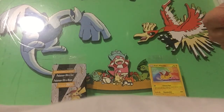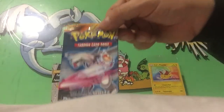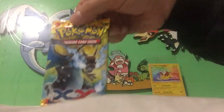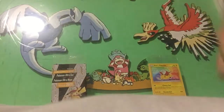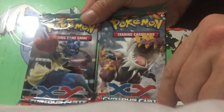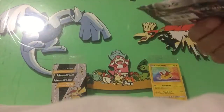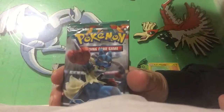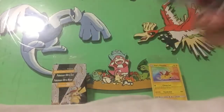So what you get in this one: you get a Black and White Plasma Blast, you get an XY Flash Fire, and you get two XY Furious Fists. Since Pikachu was part of the movie, I'm gonna open this pack first.